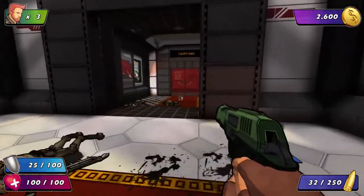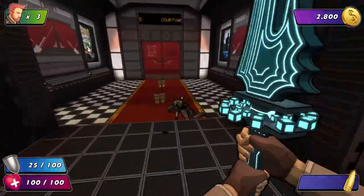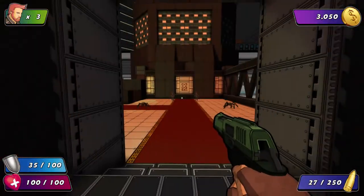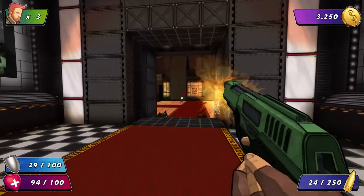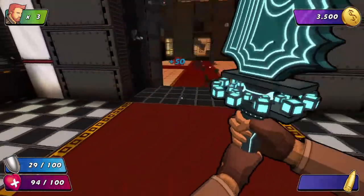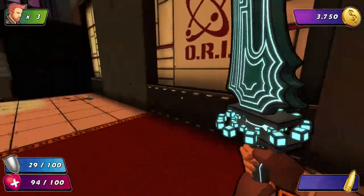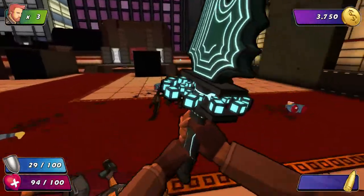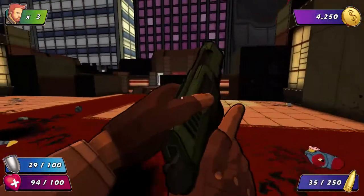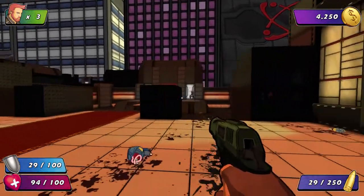This pistol doesn't appear to do very much damage — with this other one I one-shotted enemies, so that does much more damage. I'm not sure how careful I have to be. In the beginning it said no save-scumming, and the options are quick save and quick load, so I think that's disabled. I'm not sure if there are regular checkpoints or if dying means permadeath.